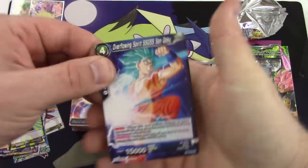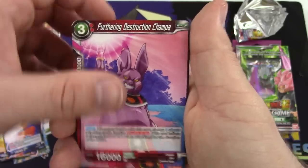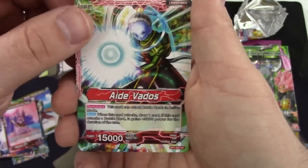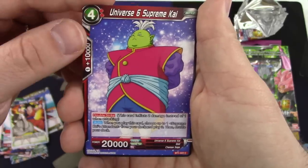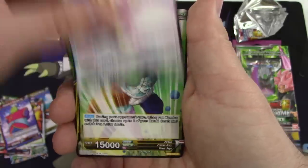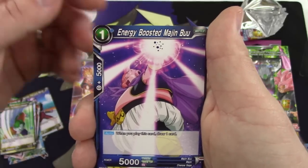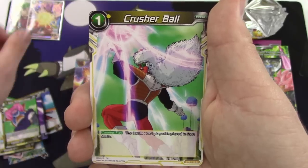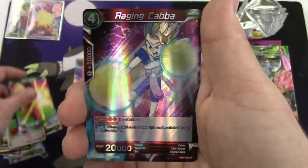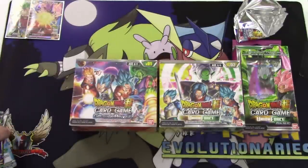You're welcome. Overflowing Spirit Son Goku, Furthering Destruction Champa, Aid Vados, Senzu Bean — an eight-dollar card right now — Universe 6 Supreme Kai, Tenacious Vegeta, Zarbon the Emperor's Attendant, Energy Boosted Majin Buu, Dodoria the Emperor's Attendant, Crusher Ball, Son Goku, and Raging Kaba which is just a regular rare. Very nice special pack set.